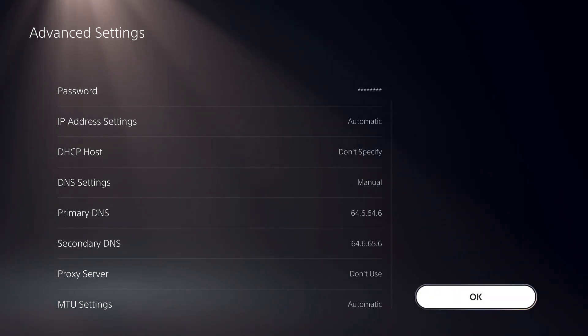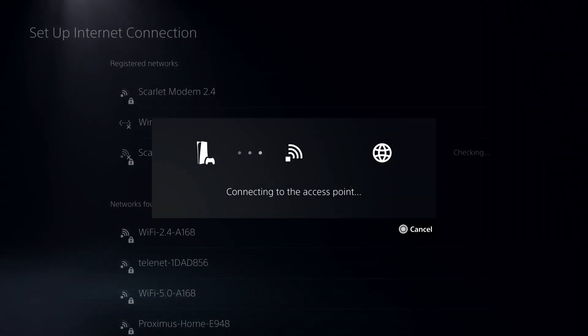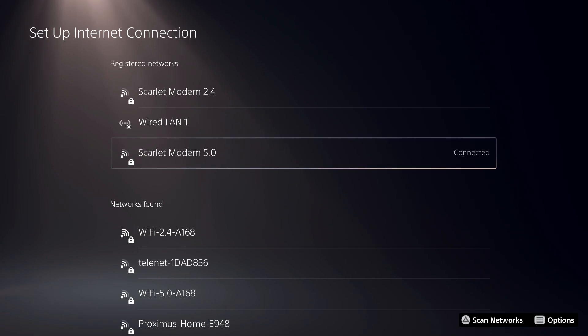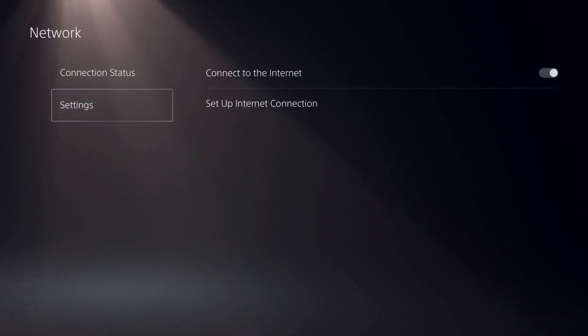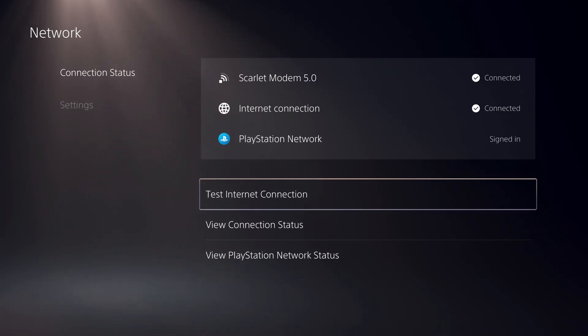Click OK and test your internet connection. There are a lot more DNS codes you can use — you can watch them on my channel. Click OK and just test it out.